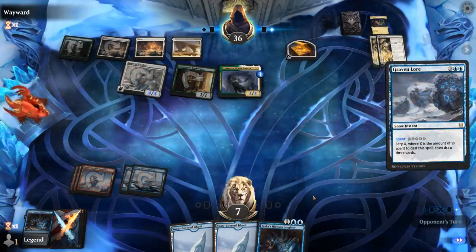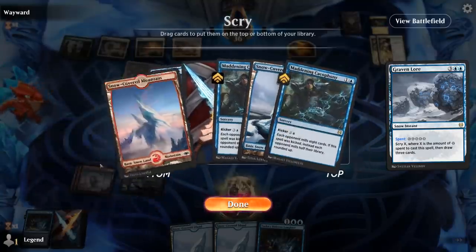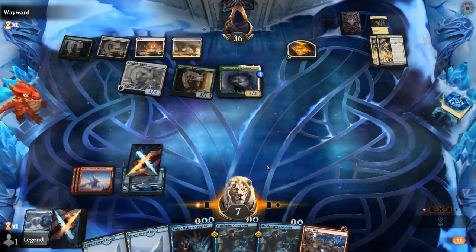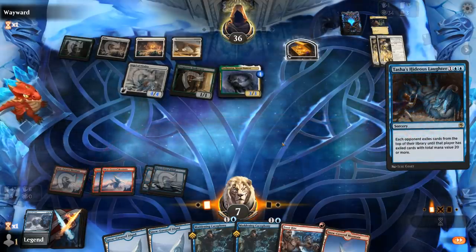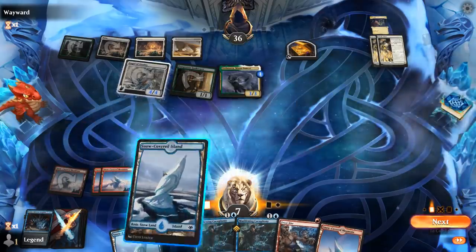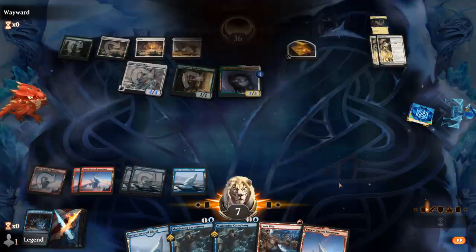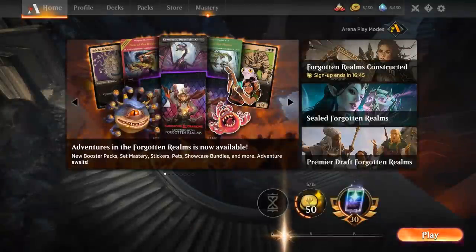Time for Graven Lore. With a Scry 5 it's unlikely to miss — and there we go. Double Cacophony will do it too. Hideous Laughter looks like it would have done it as well. And there's the win. We lost the game to the Green-White lifegain deck but we managed to win the rematch. So overall pretty pleased with this Blue-Red mill deck — if you want to try out Hideous Laughter, this might be the shell for you.